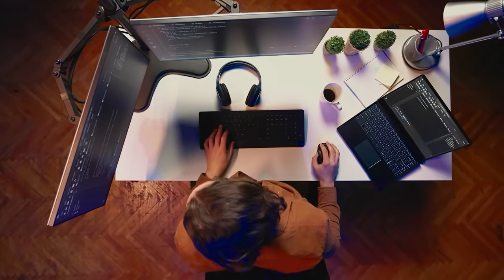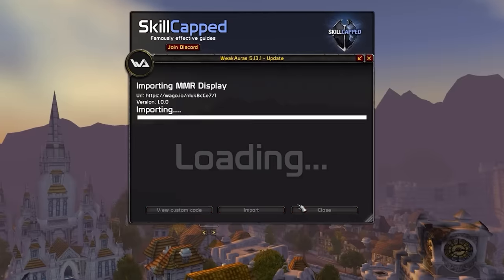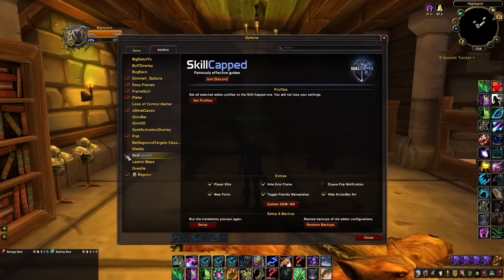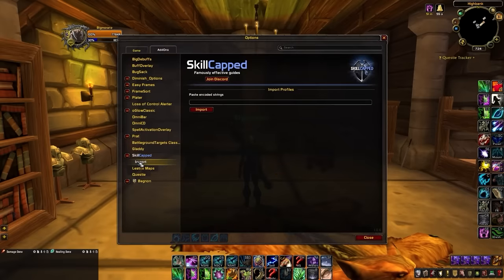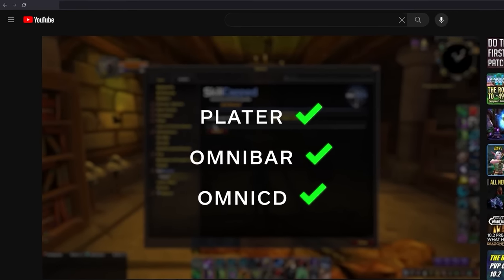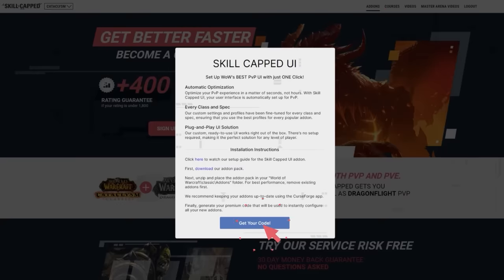Instead of spending hours or even days figuring everything out, our UI is custom-built to give you everything you need in just a matter of seconds. After installing the free profiles, you can type in slash SC and then click the drop-down on the left to enter the import window to install extra profiles for Plater, Omnibar, and Omnicd. You can find your import code on our website by clicking on the add-ons tab and then generating the code to paste in-game.